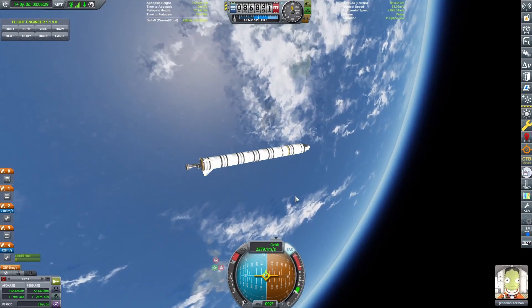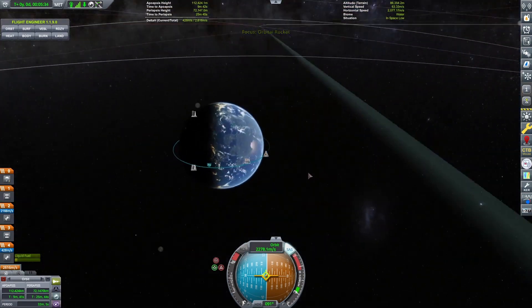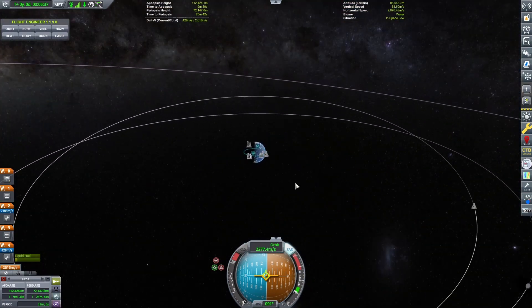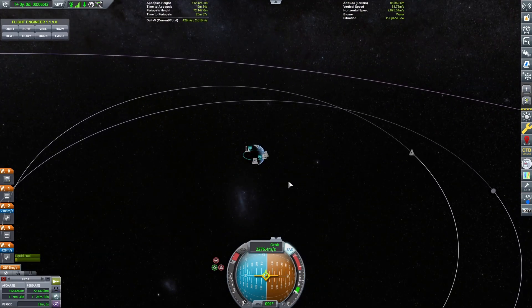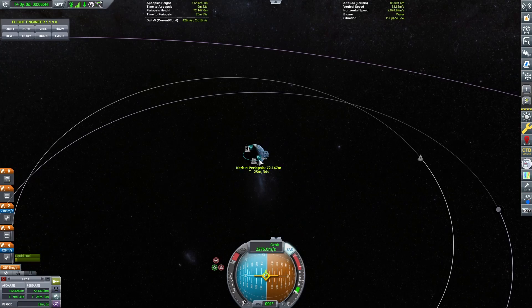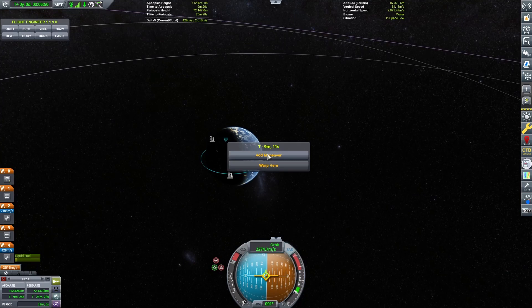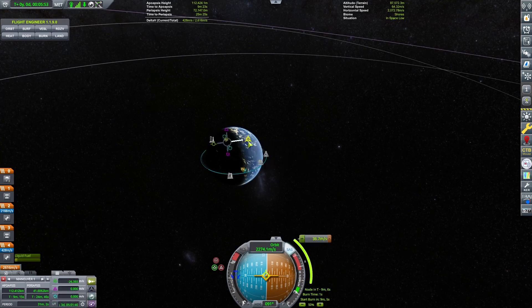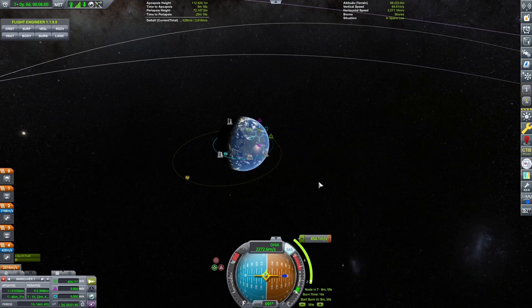That's excellent to hear. Efficient use of your upper stage engine means you'll likely have more delta-V available for your mission objectives, whether that's rendezvous, orbit adjustment, or anything else you have planned. Alright, so let's get out to the Mun here. Proceed with the next phase of your mission plan. Whether it's adjusting your orbit for a rendezvous or setting up for a transfer to another celestial body, you're well-positioned to continue.